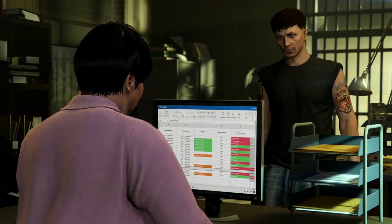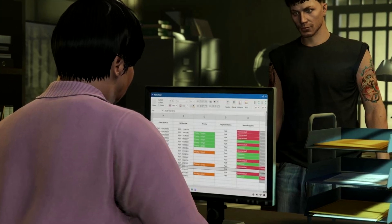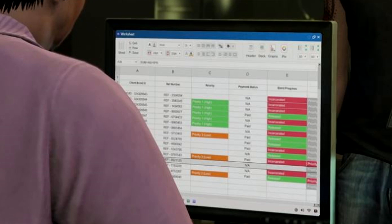This is probably the highlight of the trailer — we have the Microsoft Excel version from Rockstar. There'll be no fancy computer application; Maude Eccles is just going to use a classic spreadsheet software. As you can see, we have the bounty target ID, the reference number, the priority of the target which probably could lead to higher payout, the payment status, and also the progress showing whether we've completed it or not. More of this will be revealed when the DLC is released.